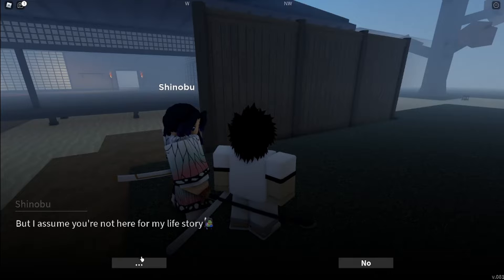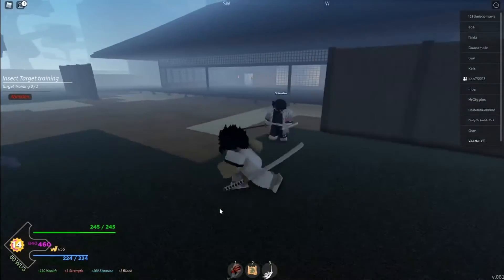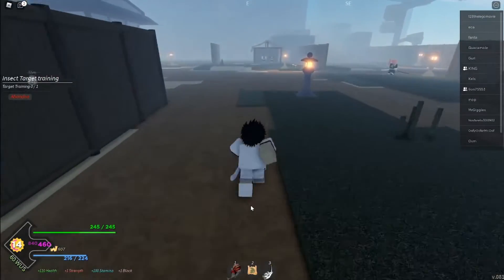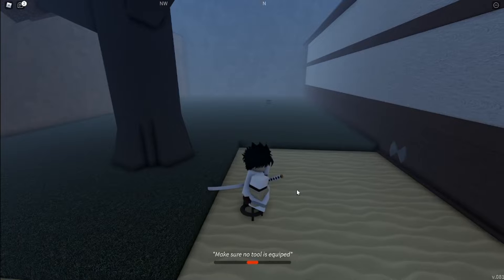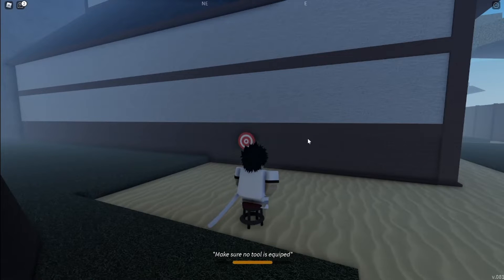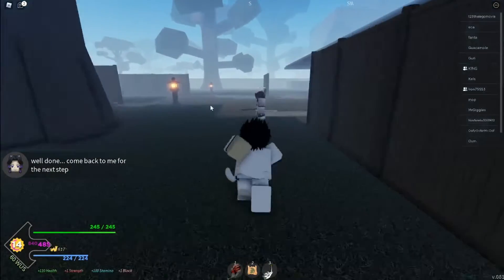Interact with Shinobu. Alright, now all you need to do is target training — I don't even know where to do that, I'm going to look for it. Okay, here it is, it's over here. All you want to do is begin, and you need to click on that. Alright, finished. Now you go back to her for the next step.